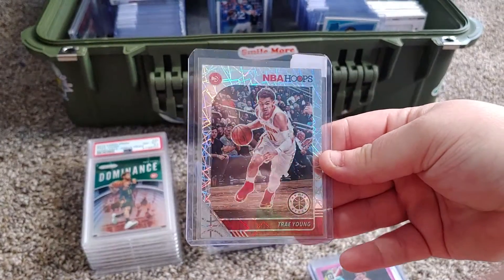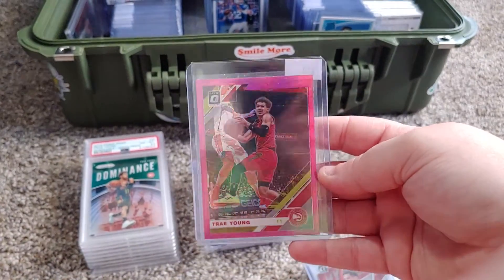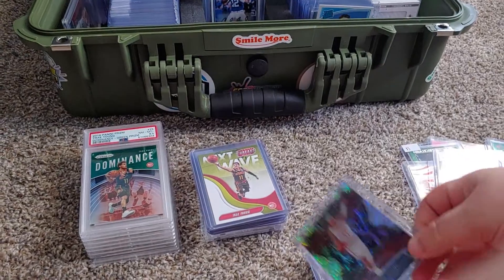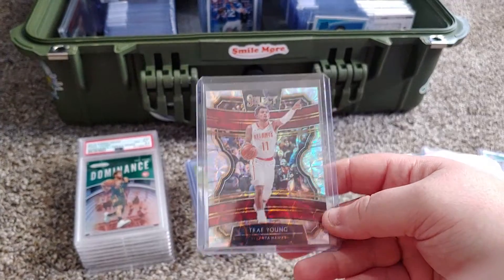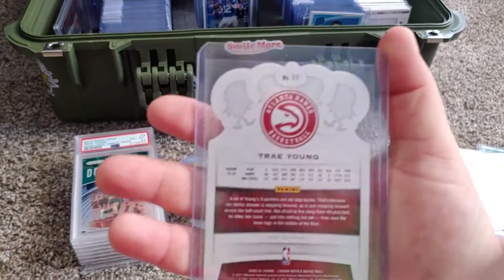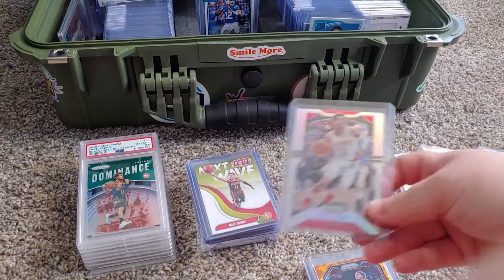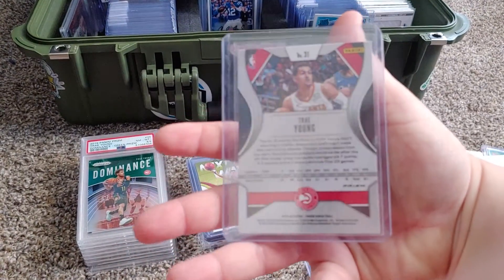Lasers, silver lasers, NBA Hoops premium stock. Optic Hyper pink. Silver scopes out of Select. Cracked ice out of Crown Royale. Select silver — last year's, I'm sorry. Trill Young silver out of Prizm 2019-20.